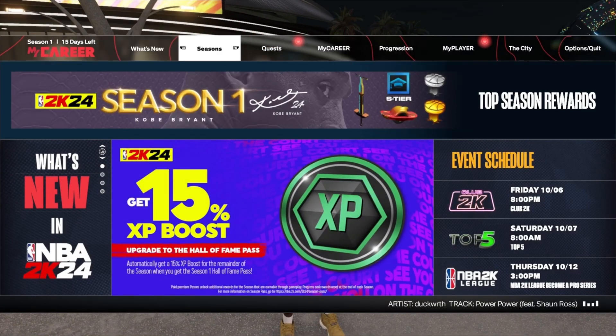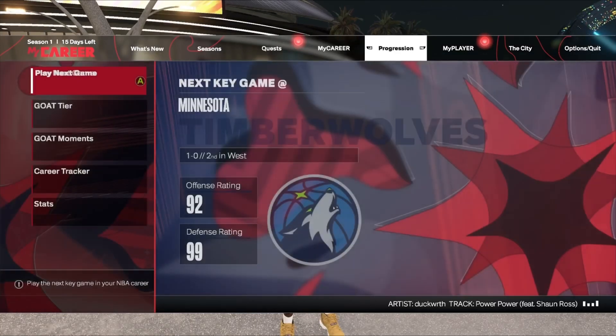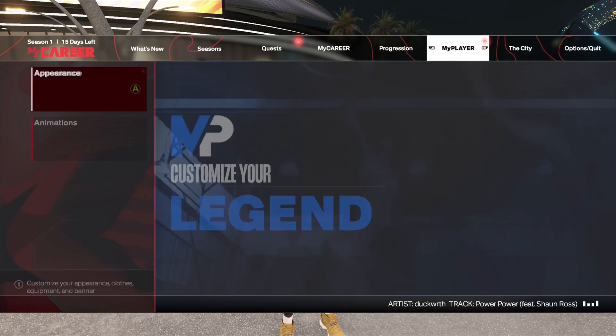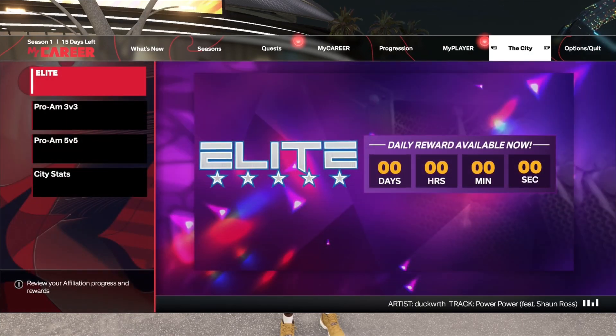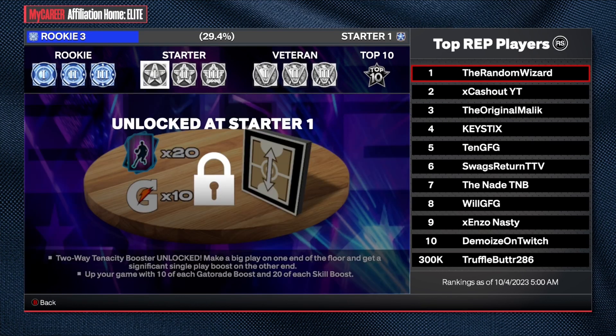So unlike other 2K's, you don't have to work out at the Gatorade facility to get the gen rat badge — nor is it a badge necessarily. All you have to do is play hard, get your rep up in the city with your MyPlayer, and hit the courts and get W's. Once you hit Starter Level 2, you'll unlock your permanent turbo boost. All you got to do is go over to whatever affiliation you joined to look at your current status, and that'll let you know how much further you have to go to reach Starter 2 so you can have that permanent turbo boost unlocked.